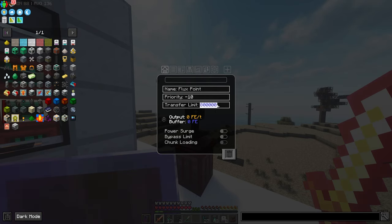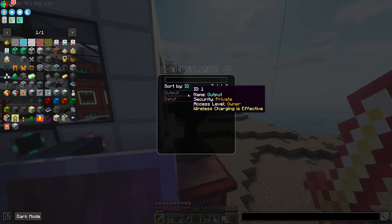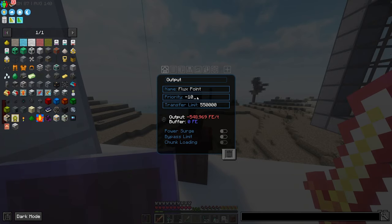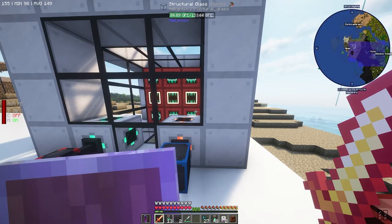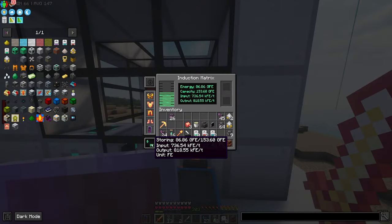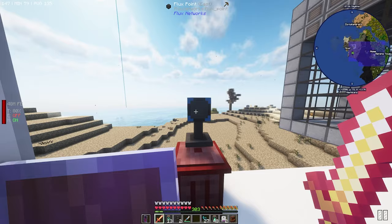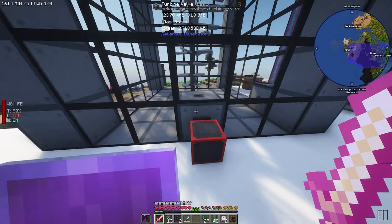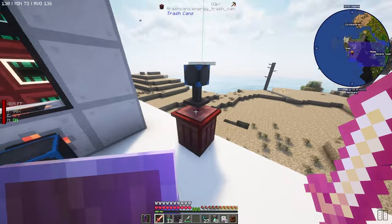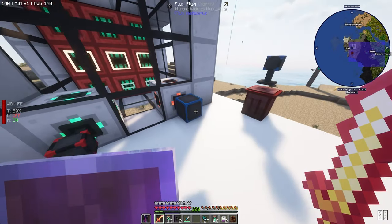We'll change this limit to what we're actually producing so this thing doesn't get full, then put it on our output network. The transfer limit is unlimited, so it's already sucking out power. There has to be a better way to do this than just eating all the power — we'll think of a better way. For now, we'll just slowly drain the power out like this and hope that it works.